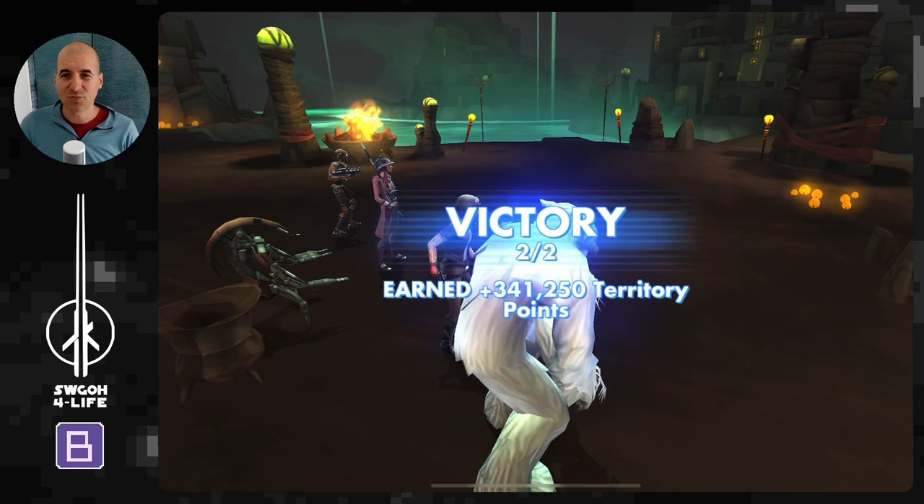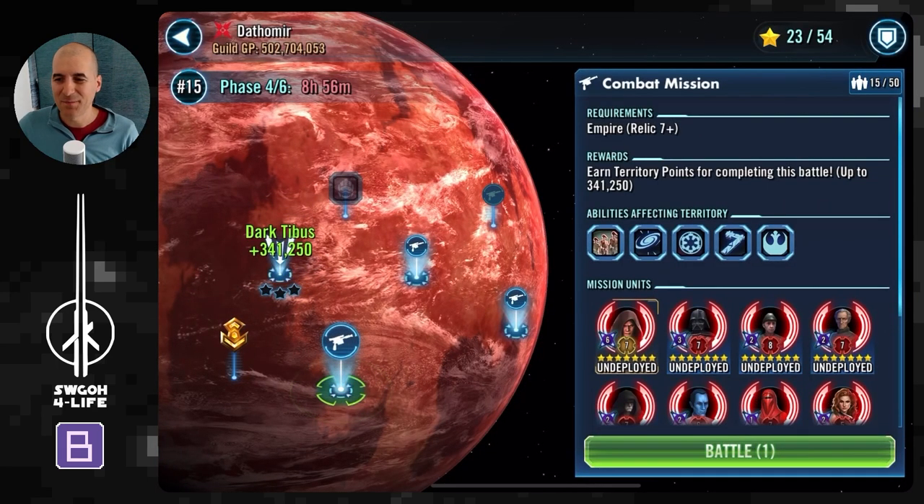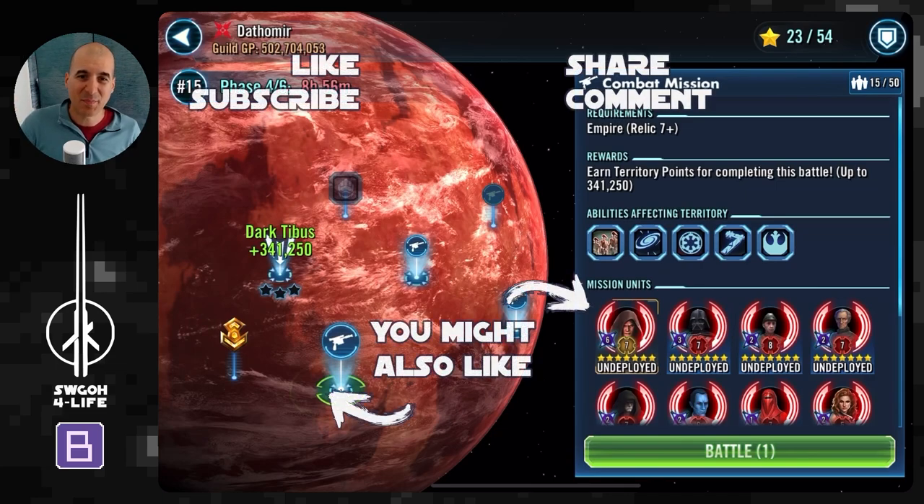That's how I completed Dathomir on Relic 7 with Aphra, Droideka, Wampa, and Zam — who didn't really do a whole lot, but at least she got to be used. That's all I wanted to share in today's video — my first two attempts with Dr. Aphra in sector one and sector three. Sector three seemed easier, all thanks to Wampa's Weapon Tech — gaining bonus turn meter, smashing AoE, getting bonus protection, and preventing revives. I'll try these two teams again next time. Thanks for watching, have fun, enjoy life, and may the RNG be with you!